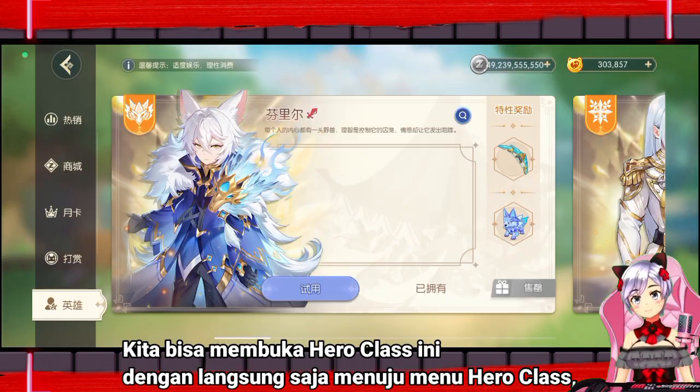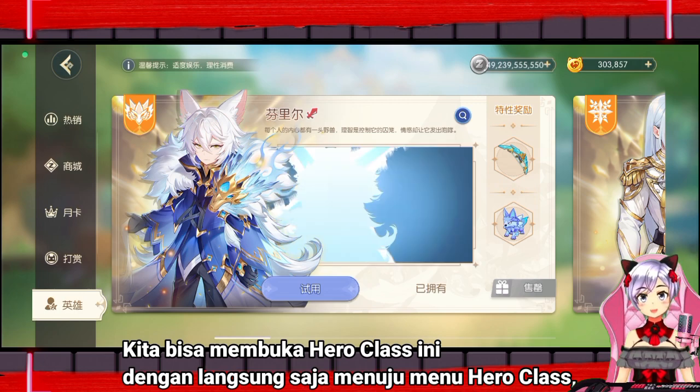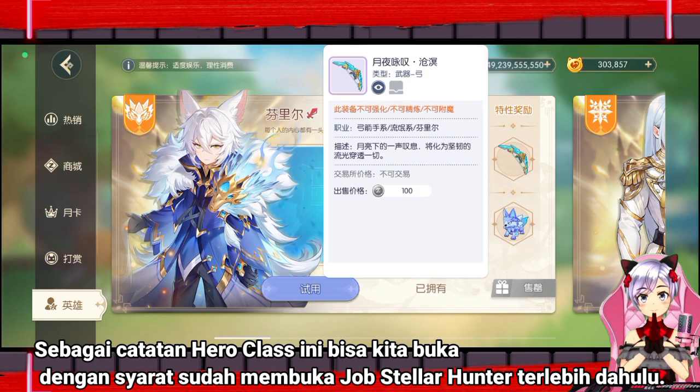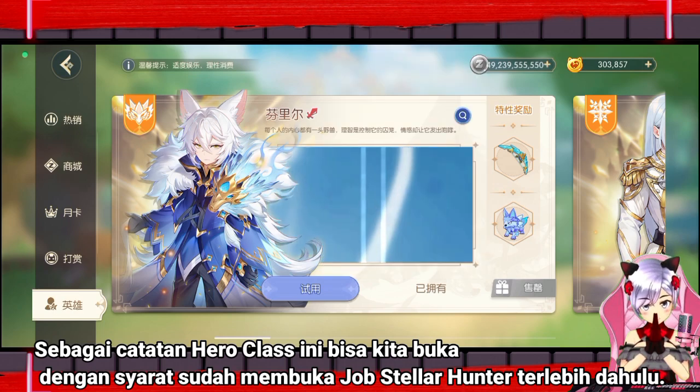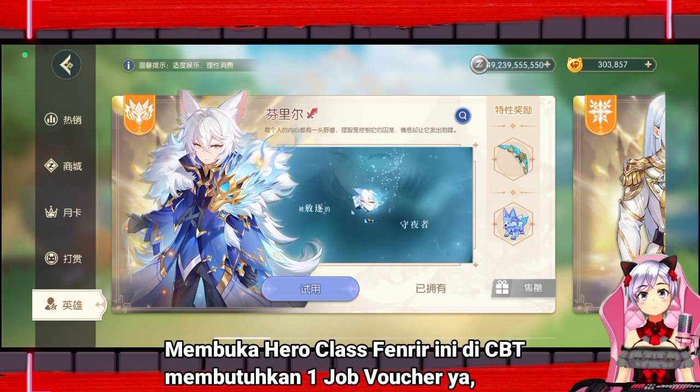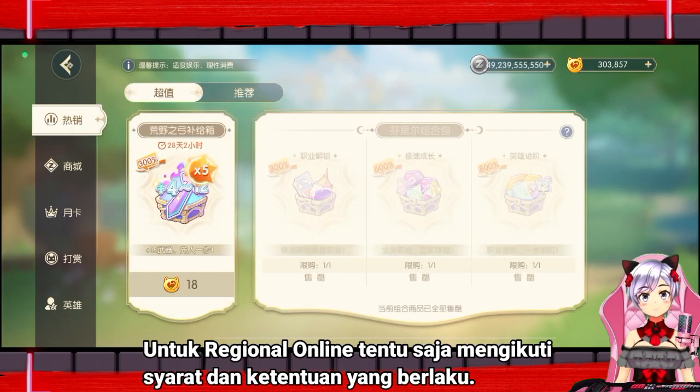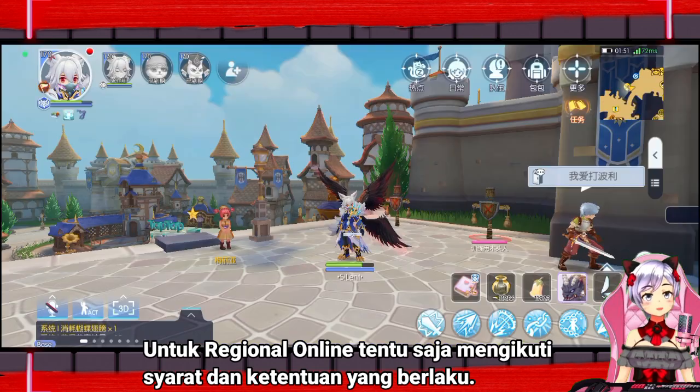We can open this hero class by going straight to the hero class menu. For the record, we can open this hero class provided we have opened the Stella Hunter job first. Opening the Fenrir hero class at CBT requires one job voucher. For regional online, of course you follow the applicable terms and conditions.